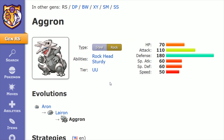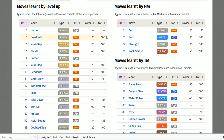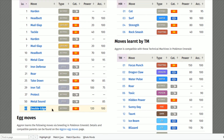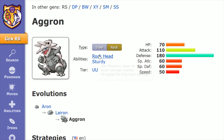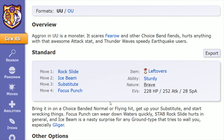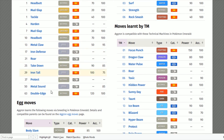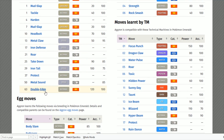Instead, if you have the ability Rock Head to get some utilization out of it, the move learned through leveling up at level 63 for Aggron is Double Edge — 120 power, 100 accuracy, using that physical attack stat and not getting recoil on top of it. If you have Rock Head, that's a pretty good option. You'd swap out Rock Slide and instead go with Double Edge learned through leveling up at level 63.